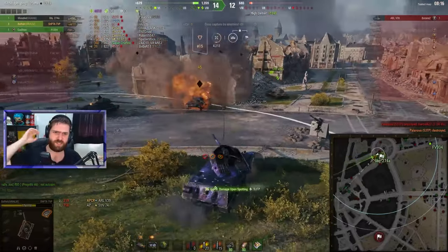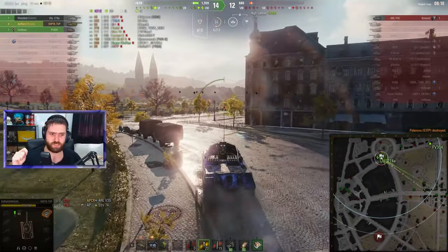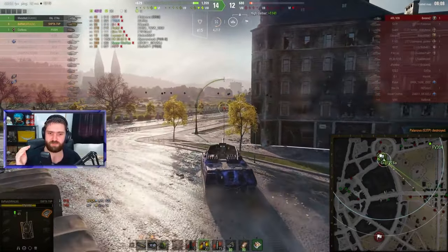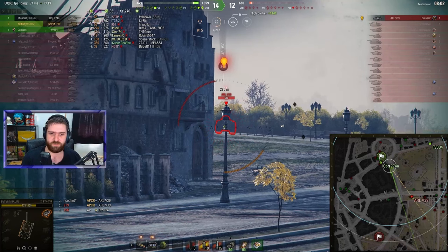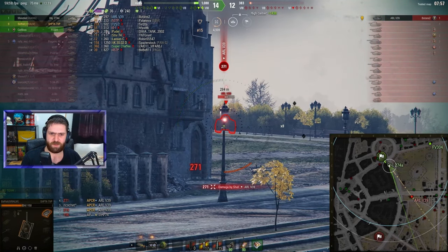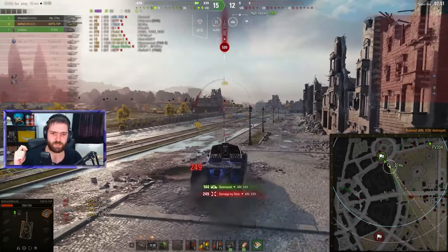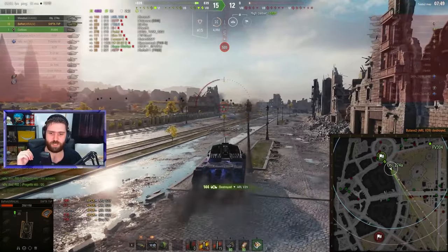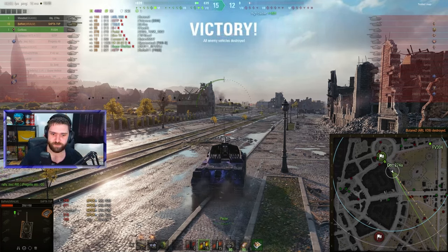It's a dangerous situation but we have a round into the 53 TP, and like I said the rate of fire and DPM on this vehicle is crazy. Shutting down the 53 TP and getting the ninth kill. 4,200 damage so far. You can just drive forwards and use your DPM — I can fire so many times before the ARL can fire at me. The 274A is trying to get the kill, missing luckily, and we get our tenth kill and 4,900 damage in this battle.